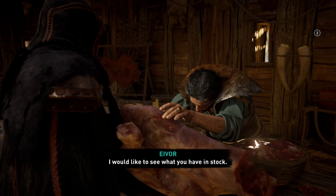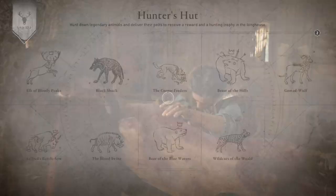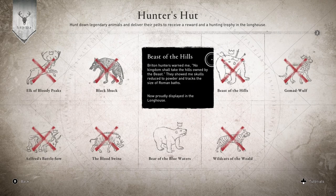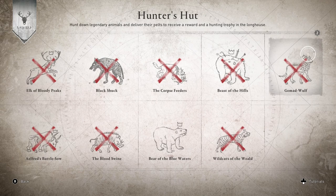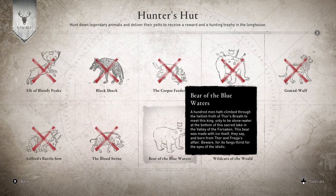Assassin's Creed Valhalla legendary hunt video. If you've upgraded your hunter's hut, you'll know that you can go up and see what creatures you've killed. You can see he's the last one on the list. There is another one that doesn't appear — he's in the Vinlands area, which is a giant moose. But you can see some of these pictures have got crowns on them. I think it's a case of having to take out the ones with crowns, and then you get a reward, which is a fantastic battle axe.